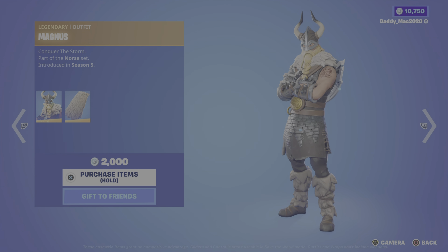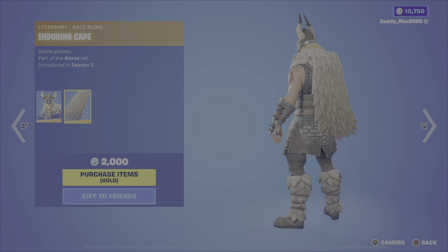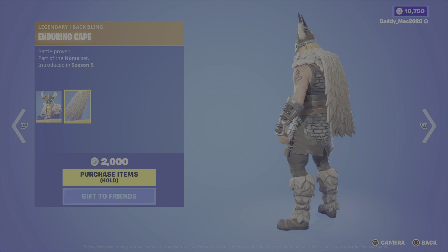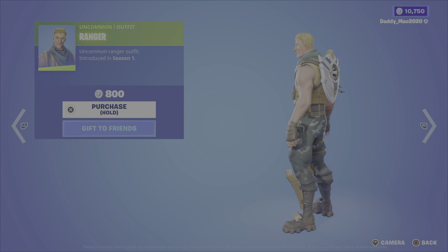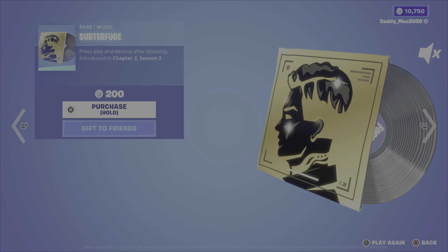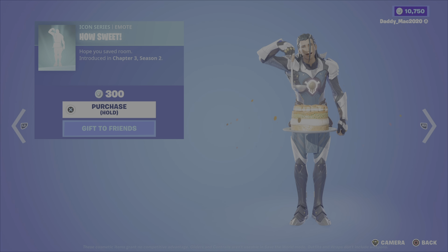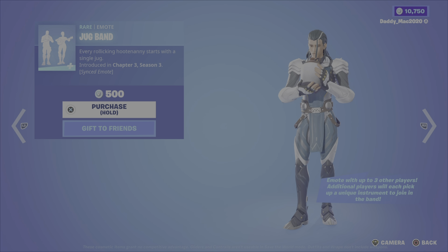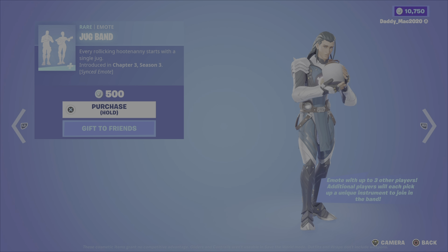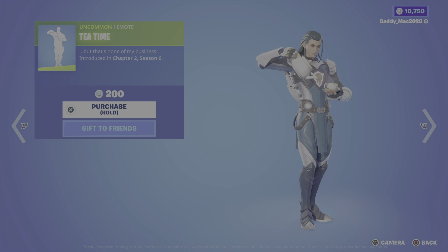Next up, we have the daily items. First up, the Magnus outfit from the North Set Season 5 — get your Viking on with this one — along with the Enduring Cape Back Bling, which totally goes well with the outfit, matches those boots. $2,000 V-Bucks. Then we've got the Ranger outfit from Season 1, a little Jonesy variant, for $800 V-Bucks. Then we've got the Subterfuge music from Chapter 2 Season 2 for $200 V-Bucks. We have the How Sweet emote from Chapter 3 Season 2 for $300 V-Bucks. The Jug Band emote — a synced emote from Chapter 3 Season 3 where you can emote with three other players and they'll each get a unique instrument as they join in the band — for $500 V-Bucks. Then we've got the Tea Time emote from Chapter 2 Season 6 for $200 V-Bucks.